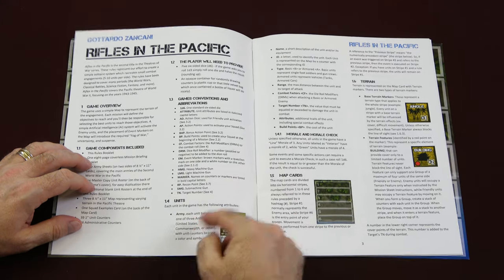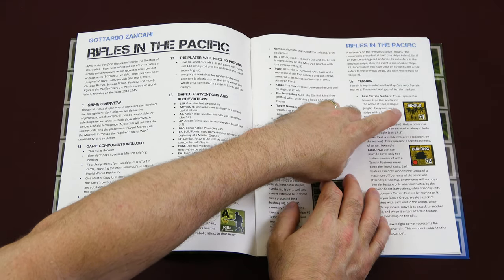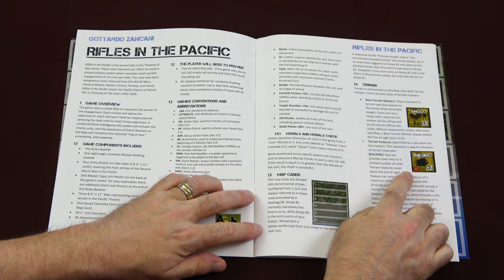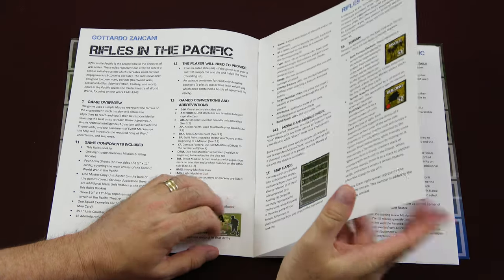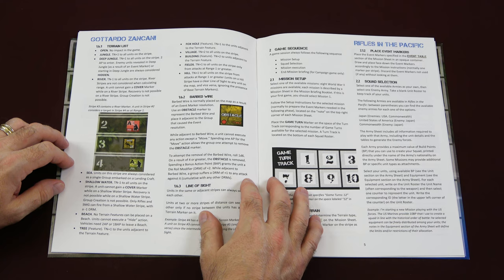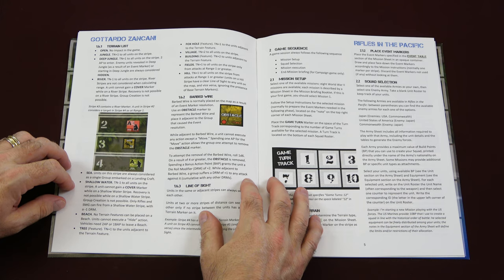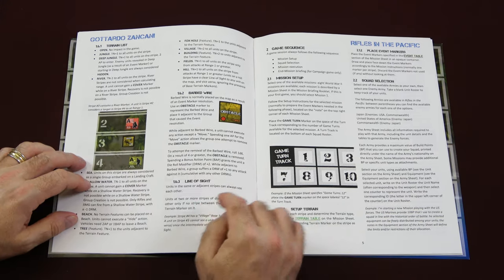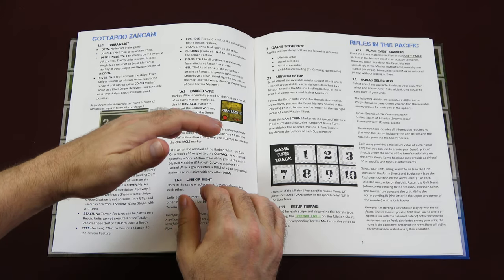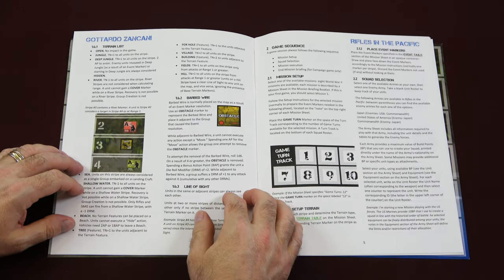The rulebook covers game conventions and abbreviations, units, morale and morale check, map cards, terrain — including the two types seen on the counter sheets: jungle and buildings. Base terrain and terrain features are noted on the counters with a red dot. The terrain list includes open, jungle, deep jungle, river, sea, shallow water, beach, tree, foxhole, village, building, fields, hill, and barbed wire. There's also a line of sight explanation: if you're on line six and there's a blocking LOS object on line five, you will not be able to see to line four, and vice versa — the line of sight is blocked for both sides.